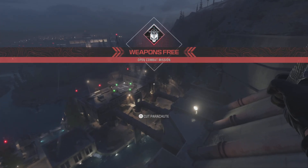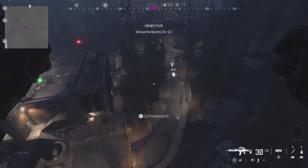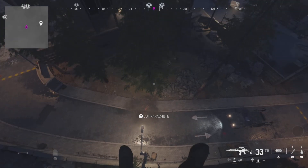Right at the beginning of this mission you want to parachute over here and you will see the truck coming down the road. All you need to do is land on the back of the truck and then disarm the bomb.